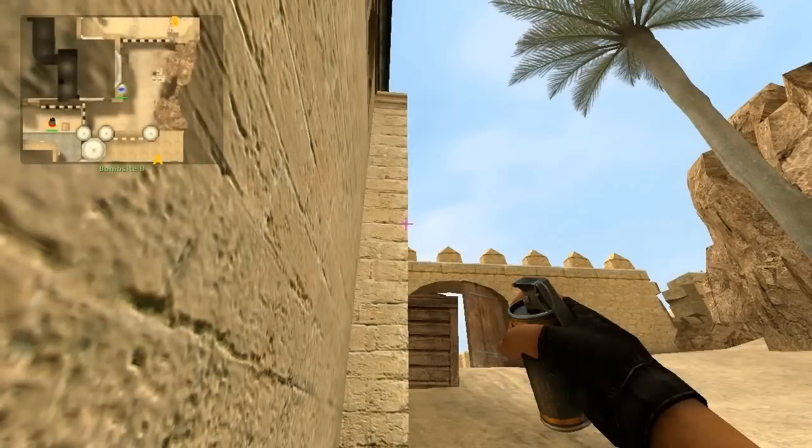If you're holding middle, a tricky spot you can play is behind this wall. From here you can execute what is known as a pop flash. A pop flash allows no time for the terrorist to turn away, as it explodes right when it enters his view. To throw this pop flash, stand behind the wall, then run forward aiming at the corner of the wall.